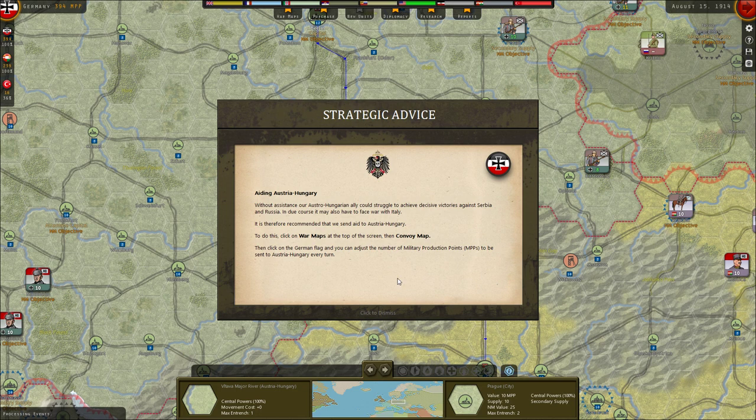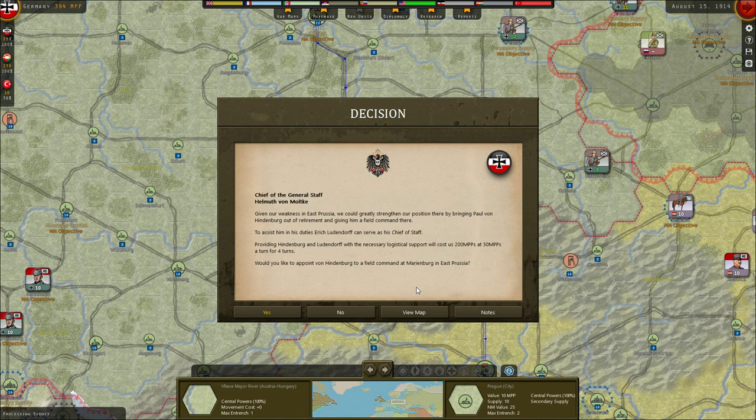Without assistance, our Austro-Hungarian ally could struggle to achieve decisive victories against Serbia and Russia, and may also have to face war with Italy. It is recommended we send aid to Austria-Hungary via the war maps. The convoy from Berlin to Vienna is actually very safe — it can't be raided because it's on land. Given our weakness at East Prussia, we could strengthen our position by bringing Paul von Hindenburg out of retirement and giving him a field command, with Erich Ludendorff as his chief of staff. This will cost 200 power points at 50 points a turn for four turns.